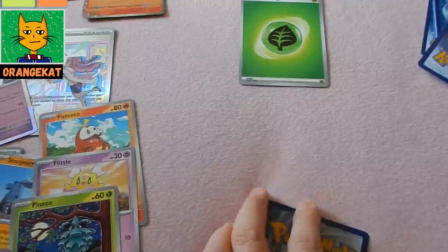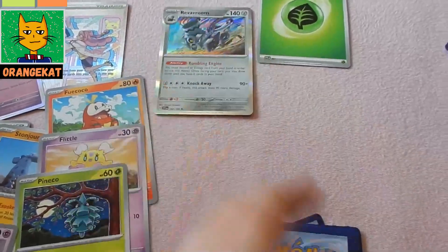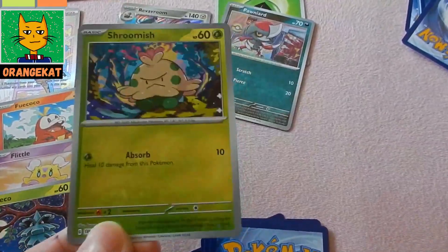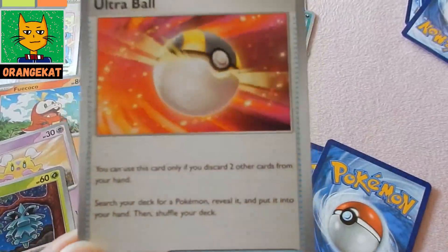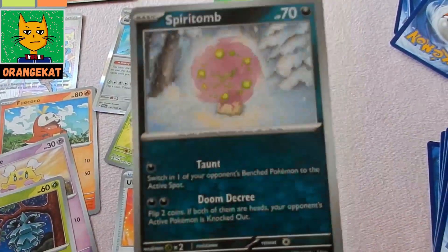A Grass Energy card. And a Raffa Room Fall card. A Be a Panyard Fall card. A Shroomish Fall card. Ultra Ball Trainer card. A Spirit Doom card.